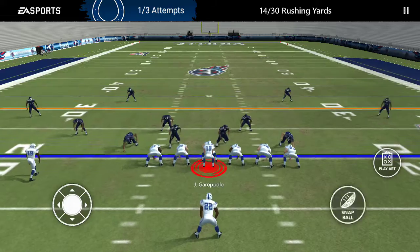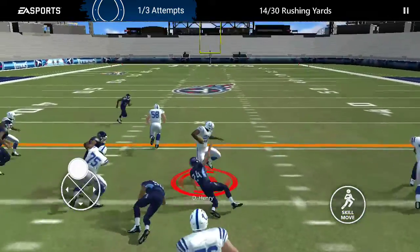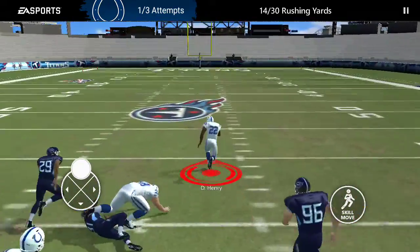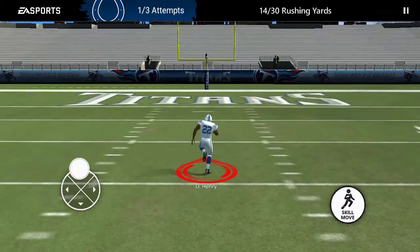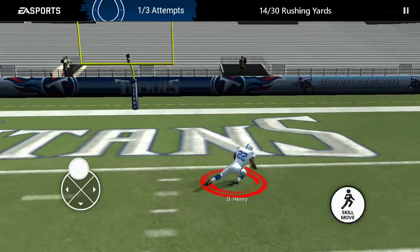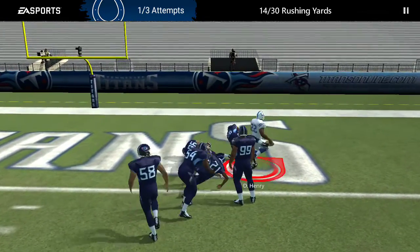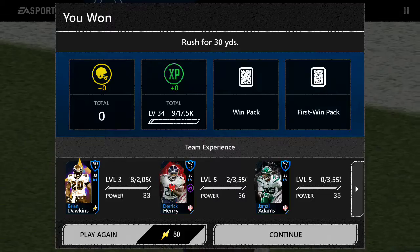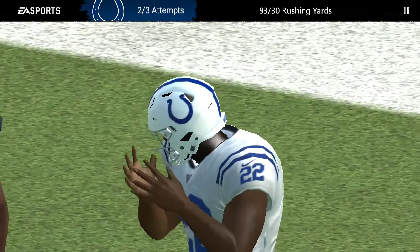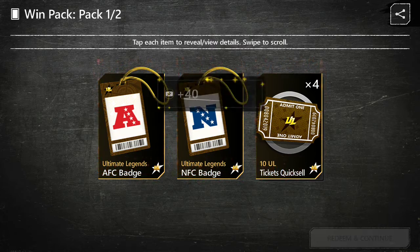I'm just going to do a live event — probably going to win it. So after I score this touchdown... is he going to score a touchdown? Nope, he dropped too early. Anywho. First win packs really aren't that different from the regular win packs besides you can select the badges, but sometimes you get double, like right there. Not really that big of a deal.